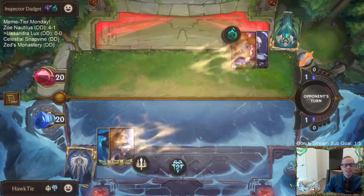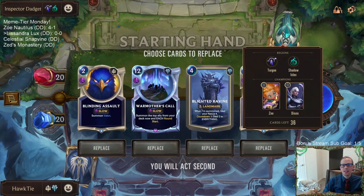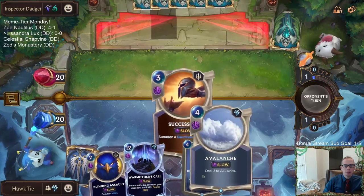Very greedy deck — we have 12 cards that cost eight-plus mana. We're playing against Zoe Diana. This looks like a really good opening hand. We don't have the ramp, but we've got two damage sweepers and a Blinding Assault to be a removal spell and make our sweepers even better.